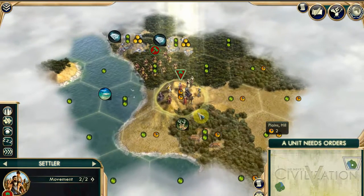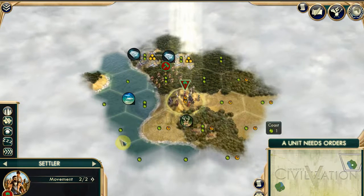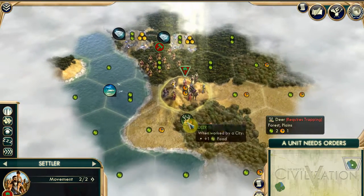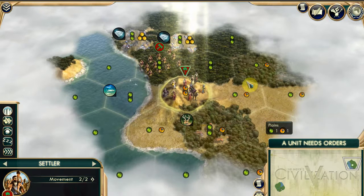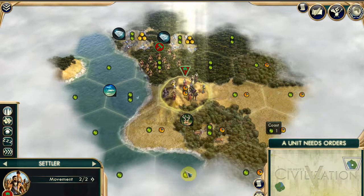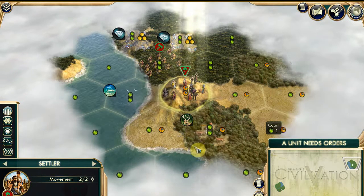That area we haven't discovered yet - it used to be just black. I found that if I improved my graphic settings in the options, then it did clouds instead. You can move and go somewhere else, but then you lose a turn, and the computer players will settle right away and start advancing before you. But I've got lots of gems, which is really good. Fish, deer - quite good stuff. I'm just going to settle here.